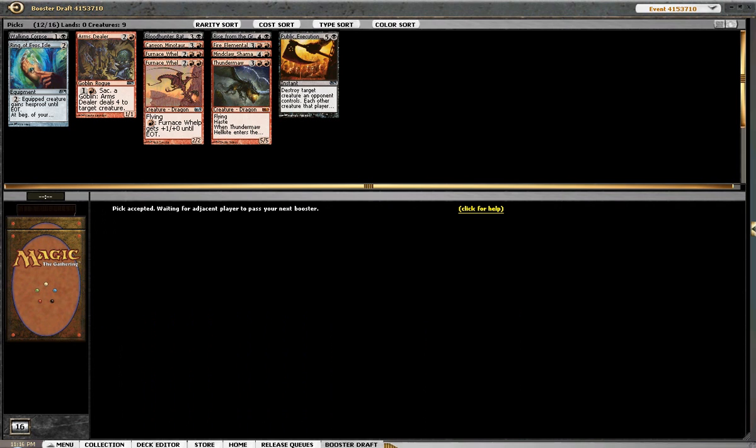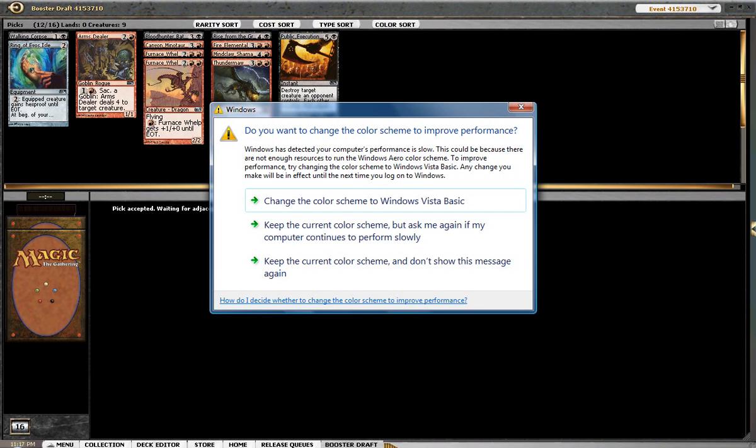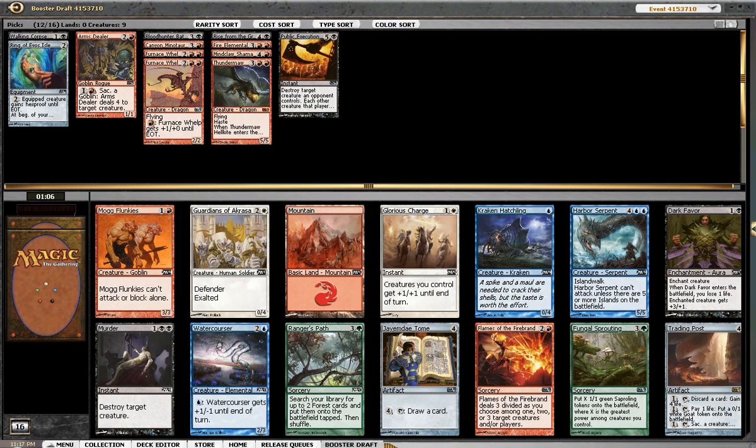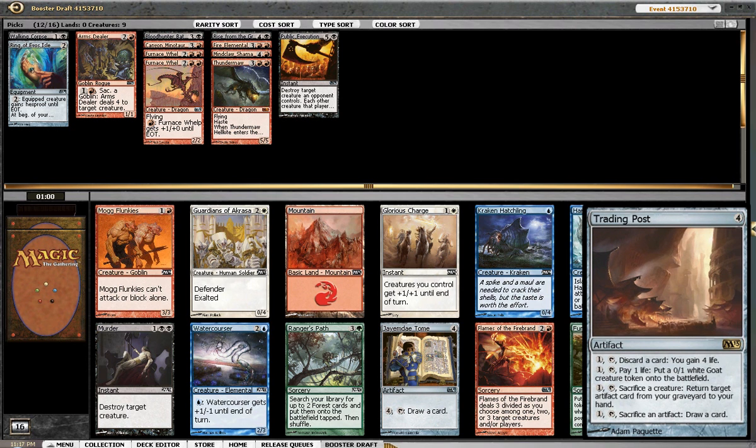Okay, so our deck's looking pretty good. We want to pick up a bunch of Goblins to make Arms Dealer awesome. We also want to see cards like Murder. We'll take Essence Strains even though our 5-drop slot is pretty stacked. I can see upgrading our Essence Strains over the Mindclaw Shaman. Trading Post is pretty sweet — this is a hell of a pack. Trading Post, I feel, is kind of a bomb.